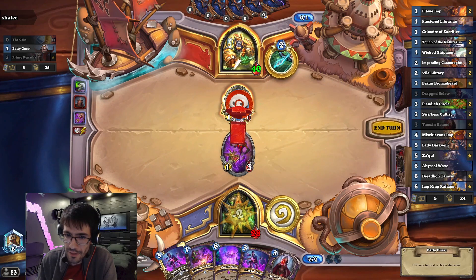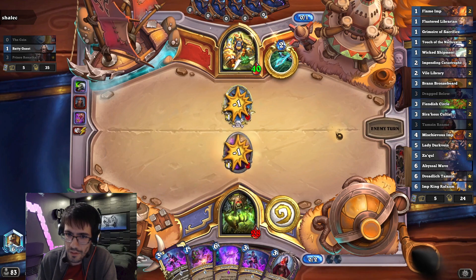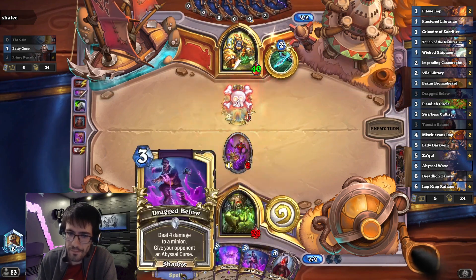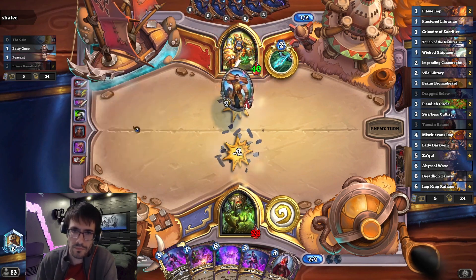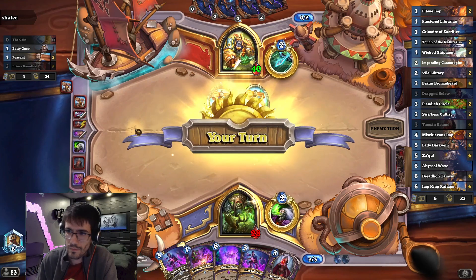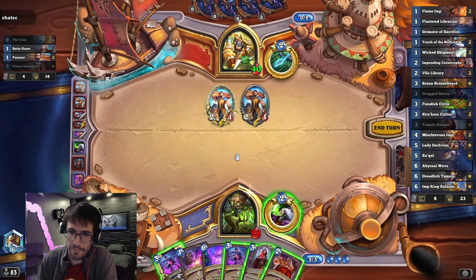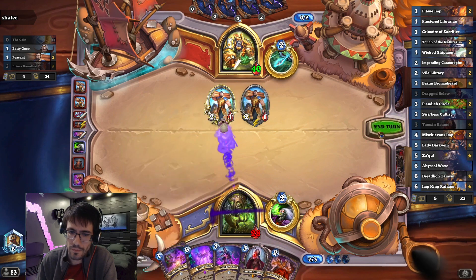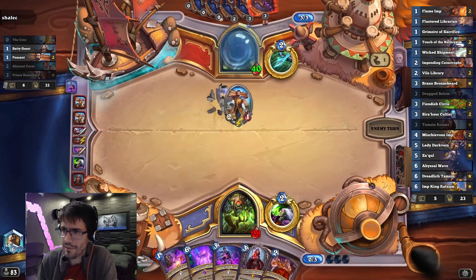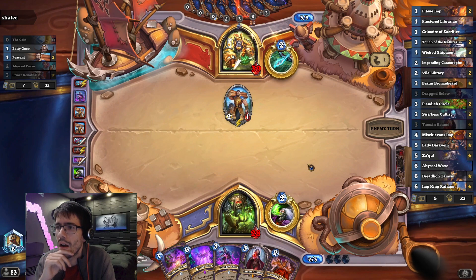I think I'm supposed to trade, because if they buff this and then kill, I'm kind of screwed. I have a very slow hand. So I should chill. Wow, that's incredibly bad for me. I want to Grimoire, but I can't do that here. I guess I'm killing one. This is actually the worst possible hand I could have with this deck — but it's not far off, actually.